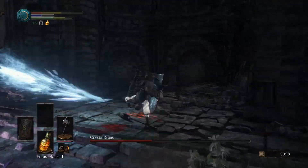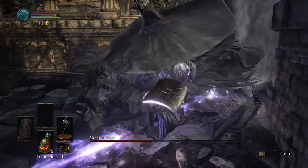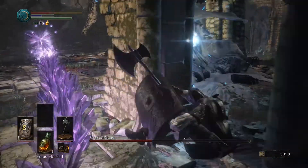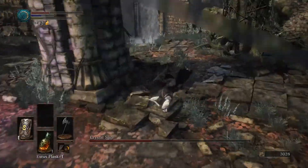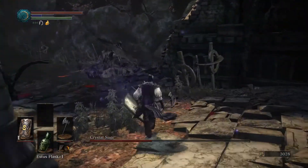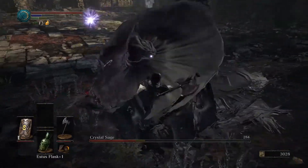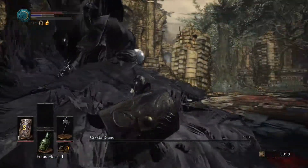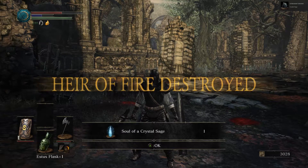Get out of here — run and hide. The one that's shooting purple is the main bad guy. Oh, you're out of Estus. Come on, die — you have like one more hit. One more hit. Oh my gosh. Whew. That almost went very poorly.